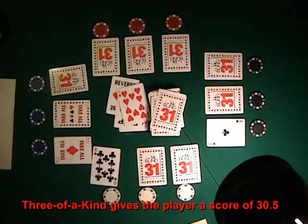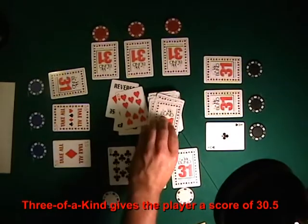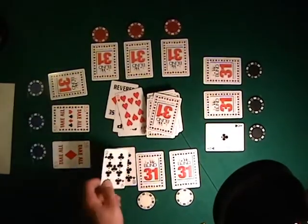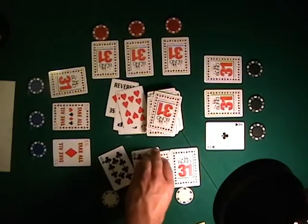This player now has a decision: either take the ten and go for three of a kind, or draw and hope for a club. Luckily, he adds a nine of clubs for a score of 19.